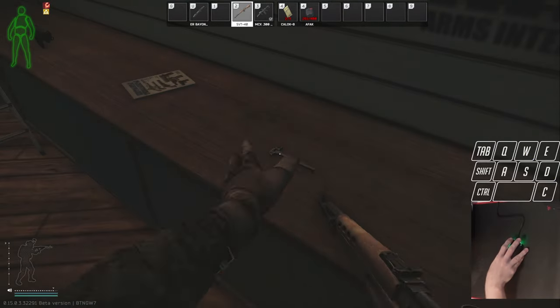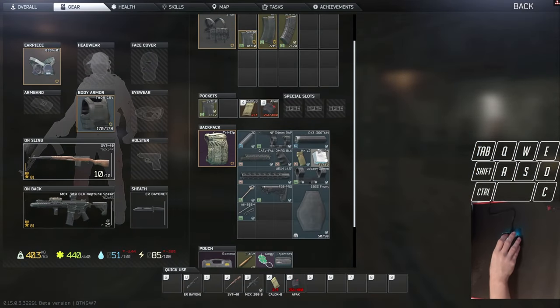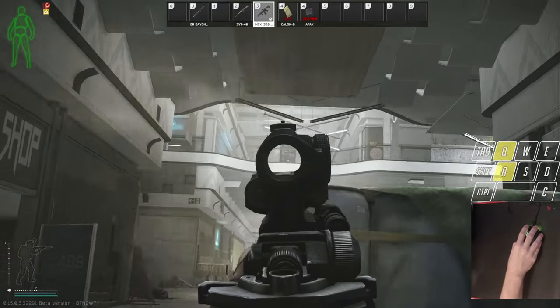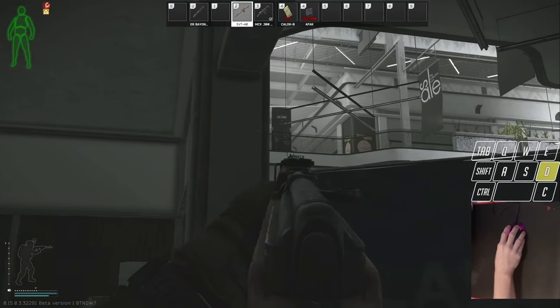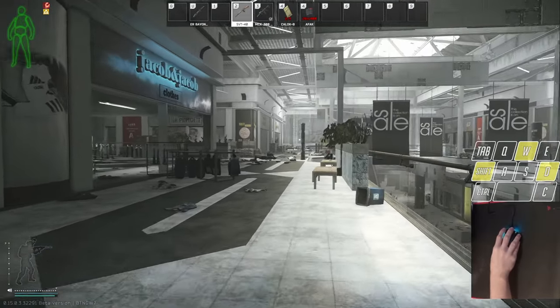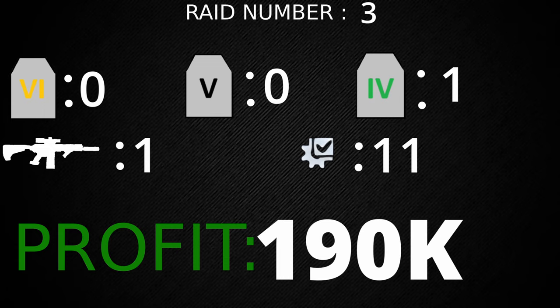This is all we got. Raid number three we got zero tier sixes, zero tier fives, and one tier four. We got one gun and 11 attachments for a total profit of 190,000 rubles.